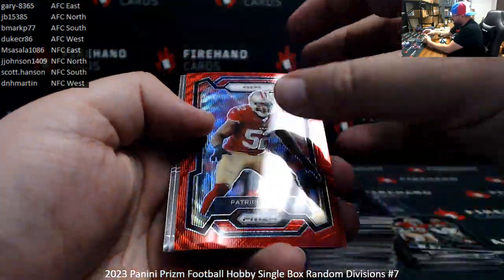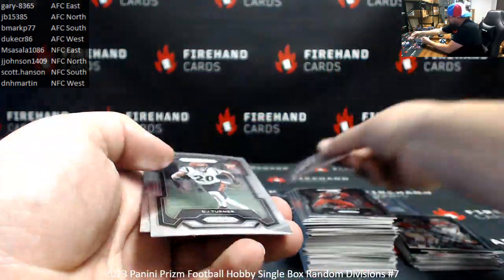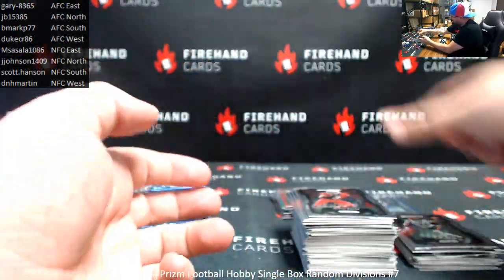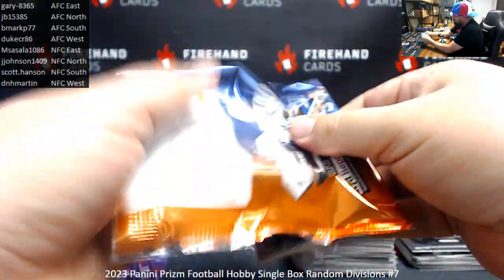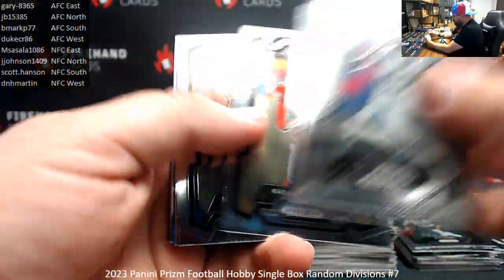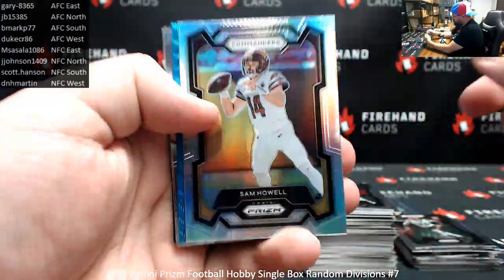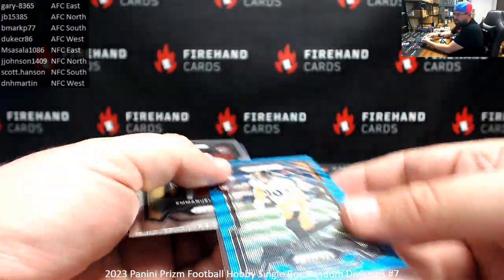Patrick Willis, Red Wave, 149 — 49ers, NFC West, D&H Martin. Sam Howell, Silver. TJ Watt, Blue Wave, 199 for the Steelers — AFC North, JB.